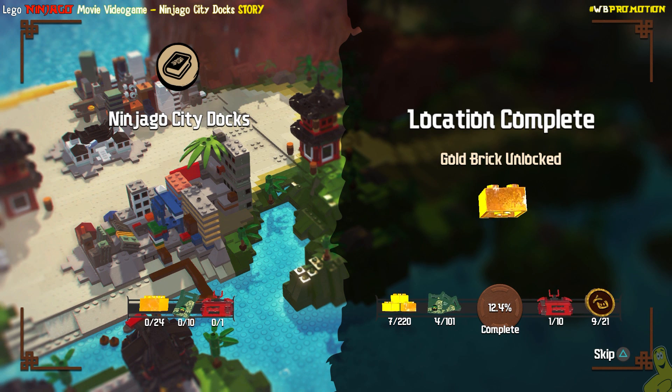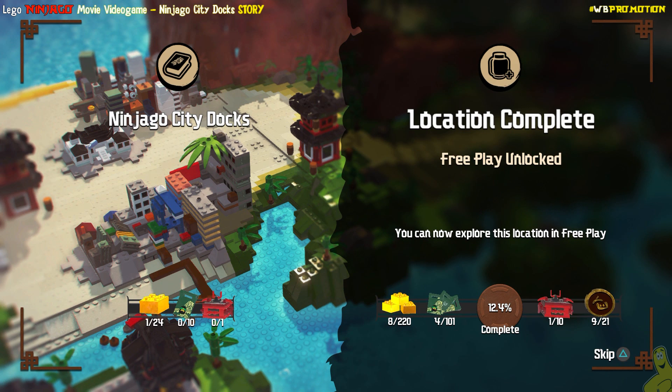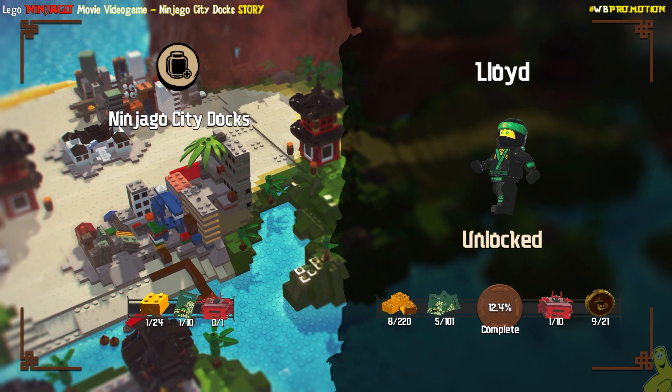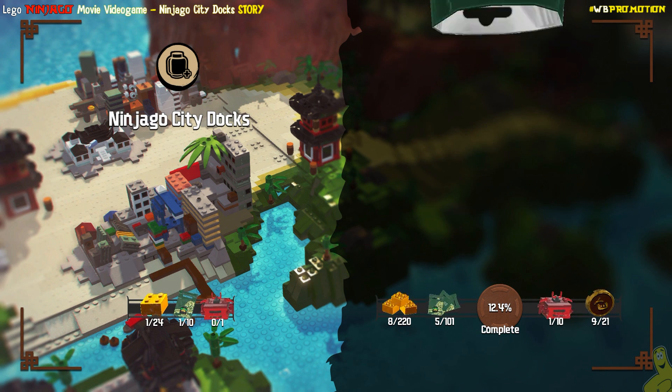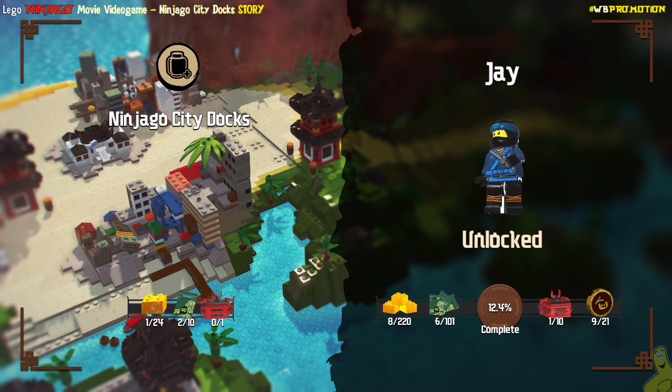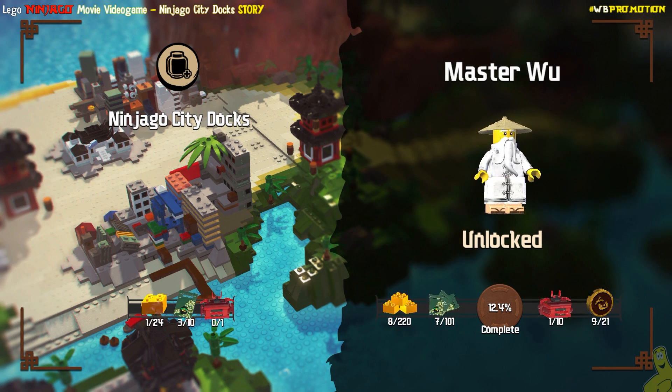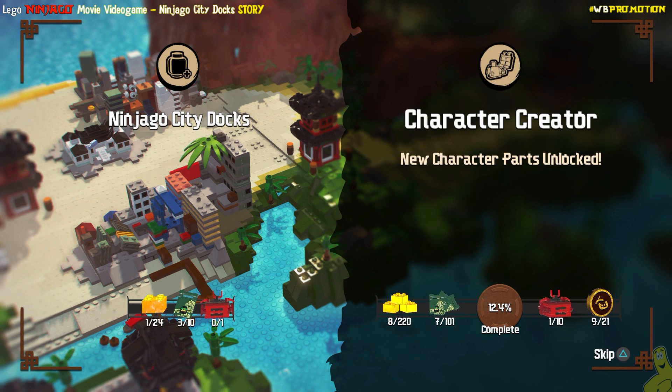We fell off the edge there but luckily saved ourselves all the way up to the top, and here we go into the final cutscene — which has been removed due to copyright reasons. We'll go ahead and take that trophy achievement, Master of Forgiveness. We'll collect our one gold brick for finishing the level out. We also got free play unlocked for completing the area, which is pretty sweet. Now I do believe that free play is what we would call free roam, but we'll have to verify that as we complete the story. We got a couple of character tokens — we got Lloyd and Jay.